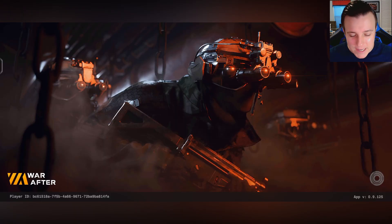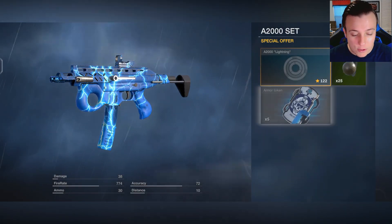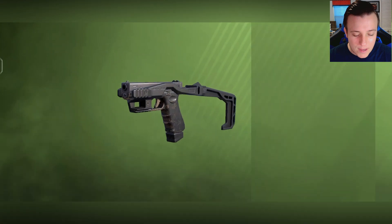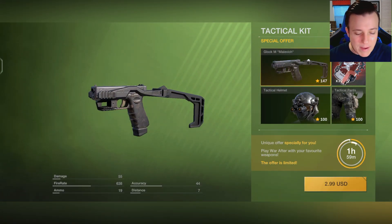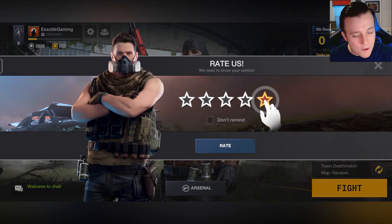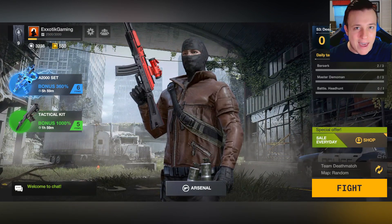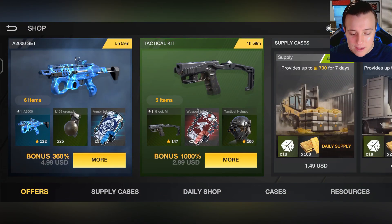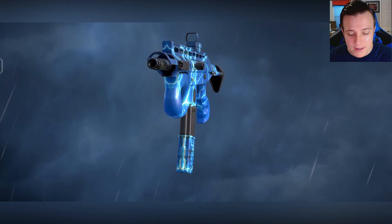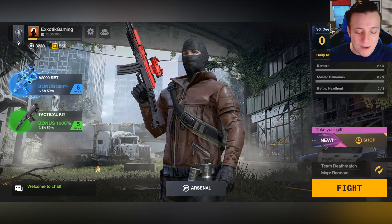We're going to proceed now and jump into a different map, but I want to show you something real quick. In case you've not seen War After before — oh, look at that. There's skins in this game. I don't remember seeing this whole special offer type of thing at the end of matches; I think that might be new. I don't know if that's a good thing or a bad thing. It's kind of giving me Pixel Gun vibes where it throws you a bunch of offers you have to click X to get away from. It's $5 versus like $50 for a skin in Call of Duty Mobile, but are you really going to spend $5 on a skin in a random game like this? Probably not.